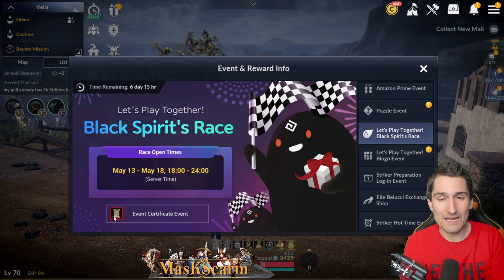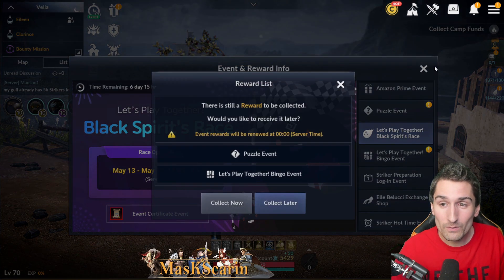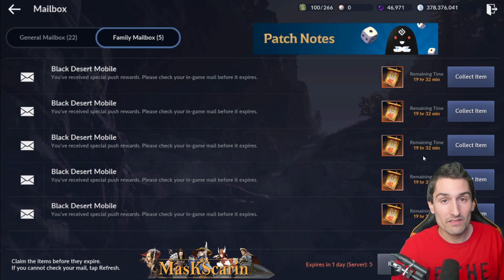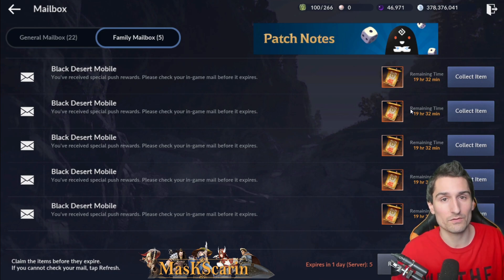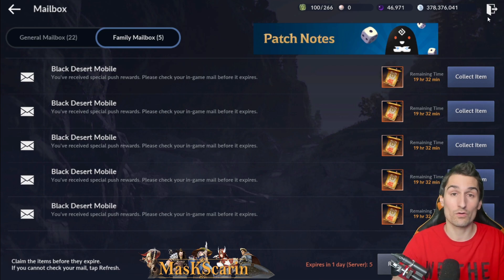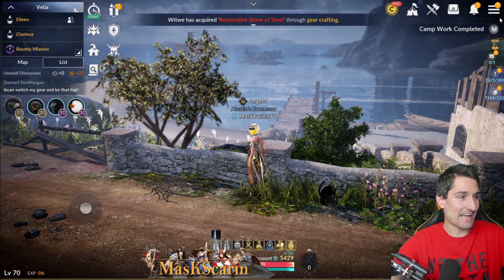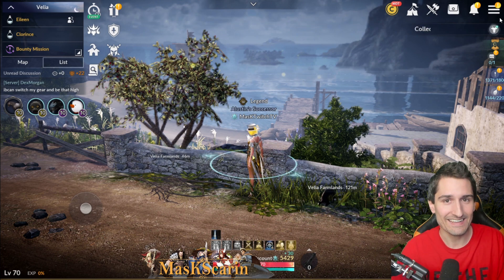That's going to do it for today's cash shop and market review. Thank you so much for checking out this video, hope you're having a fantastic day. Get that striker going. And before I leave real quick — I just want to shout out this hot time event. Make sure everyone realizes when you collect these, they expire 19 hours after you collect them. They'll sit in your mailbox for 24 hours, and then after you pull it out of your mailbox, they'll sit in your inventory for another 19 hours. So make sure you're not wasting them — they're crazy 300% hot times. That is going to do it. Thank you, have a fantastic day, and until next time, smash that subscribe button and stay classy.